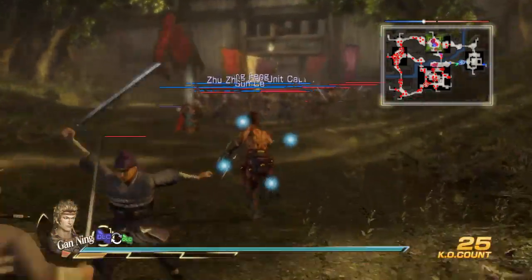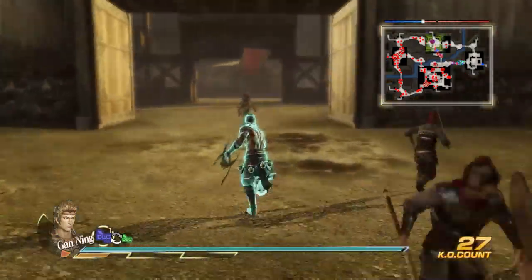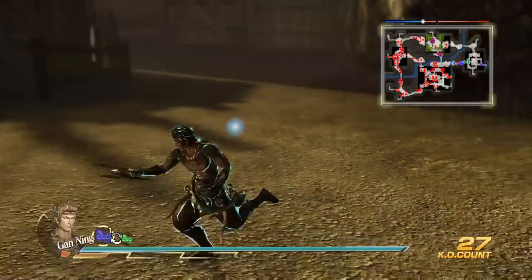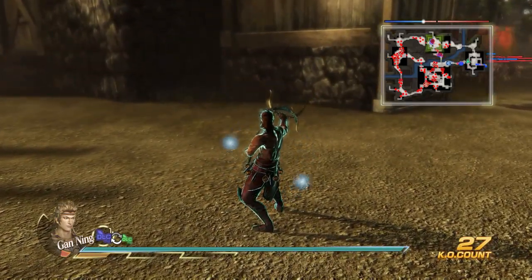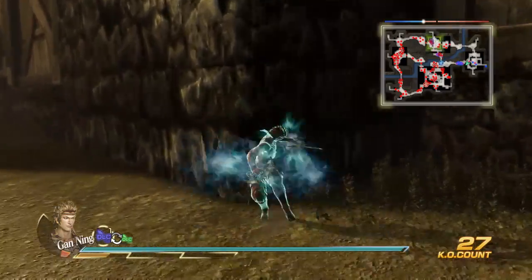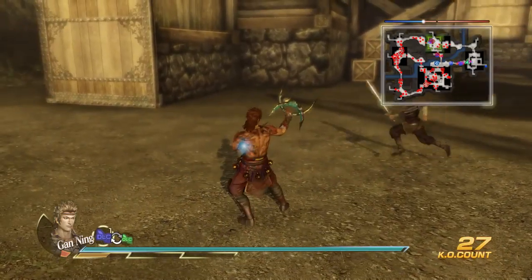The gimmick is you have orbs around you. Every time you do a strong attack — hit the triangle button after the strong attack — so you do two strong attacks, like one-two, you get an orb. One-two, so you have one orb following you around.